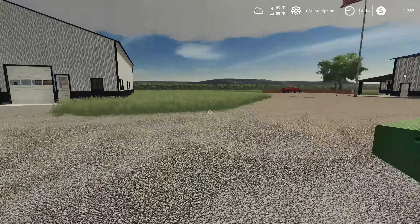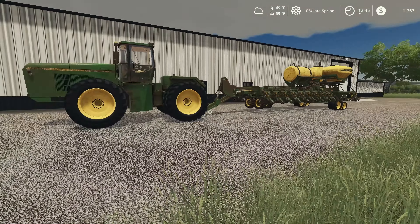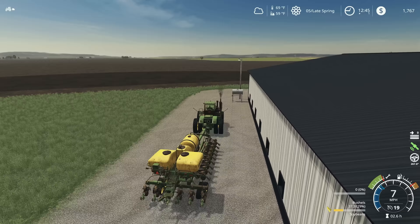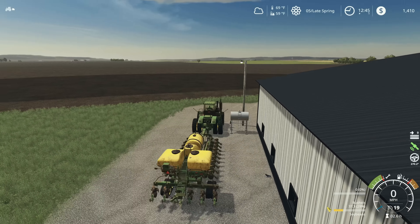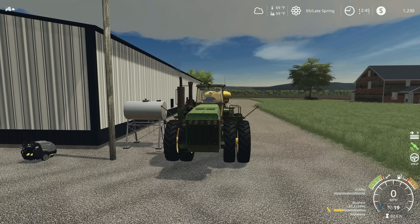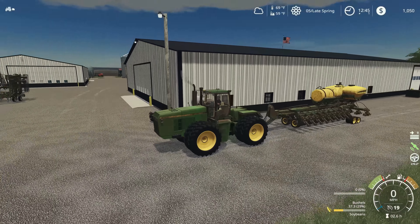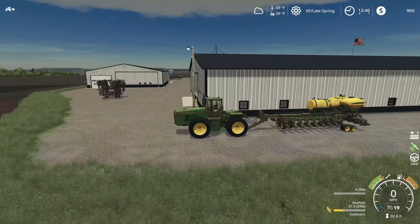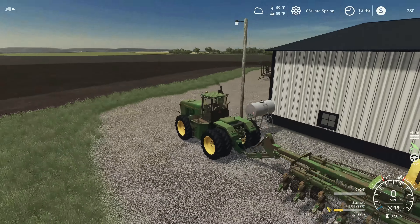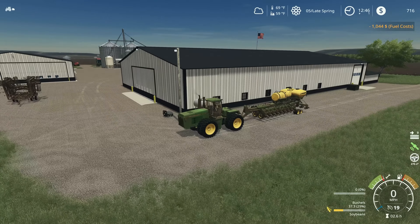I'm going to put it right in the middle of the yard — we're going to do most of our work there today, and we'll also need to fill up the chemical. Let me get this tractor pulled up to the fuel barrel. I did also switch out the tires on this 8960 — I put the row crop tires on just because I felt it matched up better with running a row crop planter. I feel like there should be a little more space between these tires, but I've never actually run one in real life. They are the narrower tires, so we're going to go with that for now.